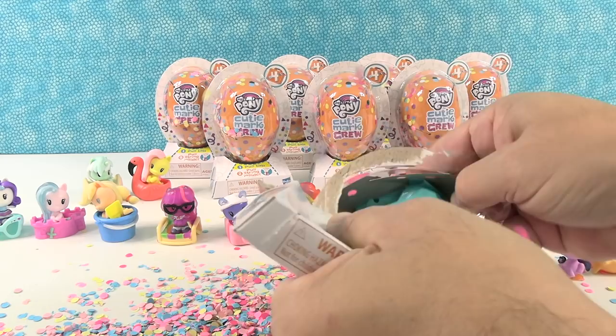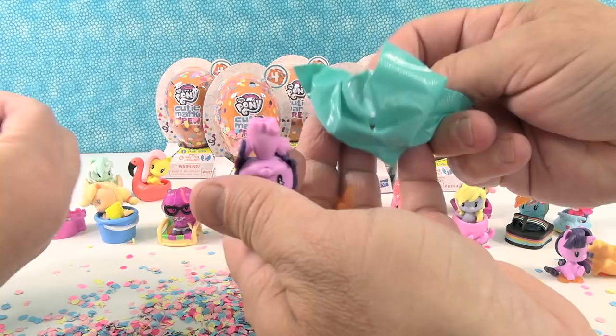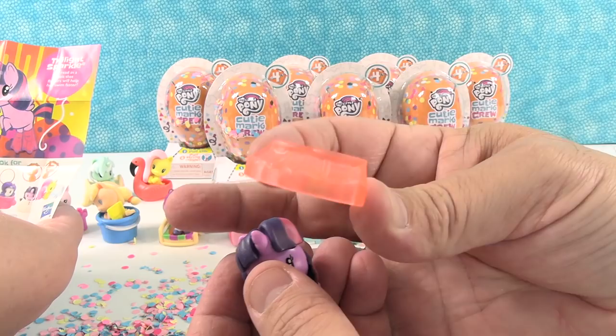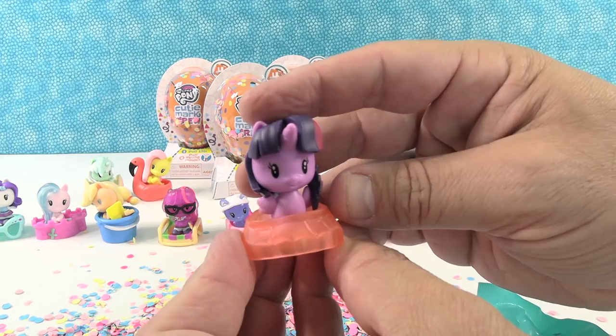Our next pony is going to be Twilight Sparkle, and Twilight Sparkle has a flipper — a big flipper. It's really cute. She read in a book that flippers will help her swim faster. I don't really like wearing flippers, but you like to read things in books. There's Twilight Sparkle in her little flipper.